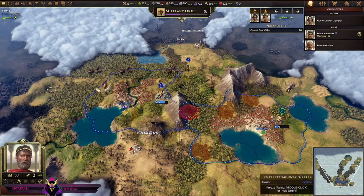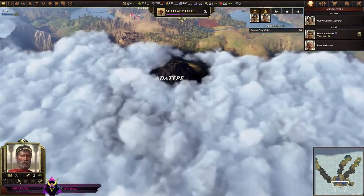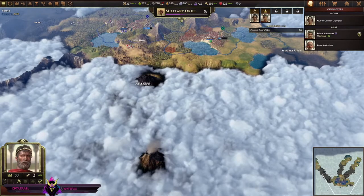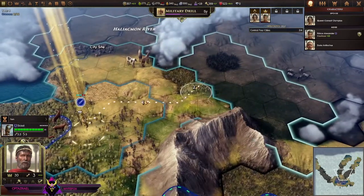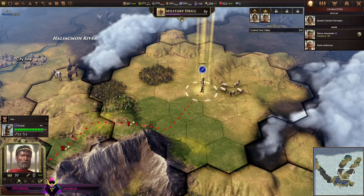Is that Mount Vesuvius down south — that thing like a volcano, right in the middle of the map? I didn't pick Egypt but they're in the game — are they really? Yep. This poor scout needs to do something — go that way. End the year.